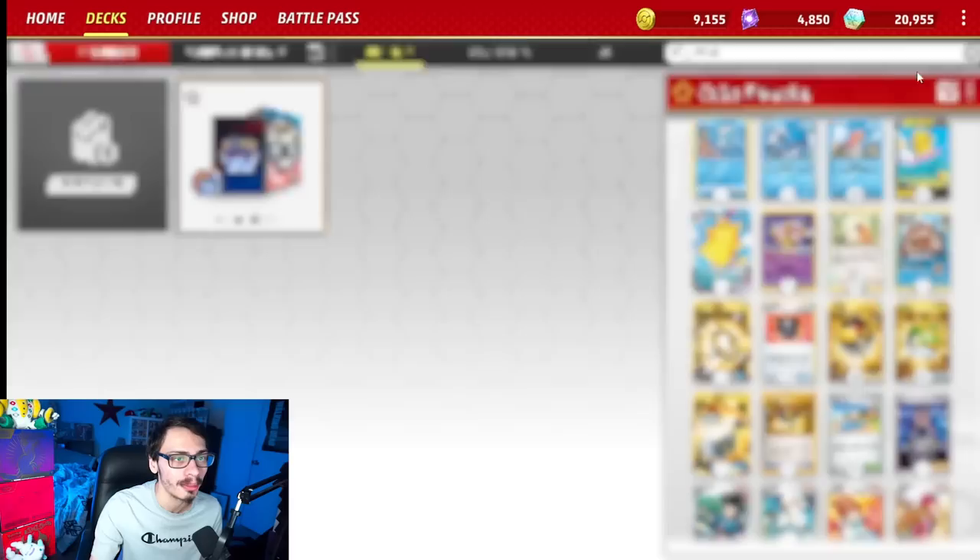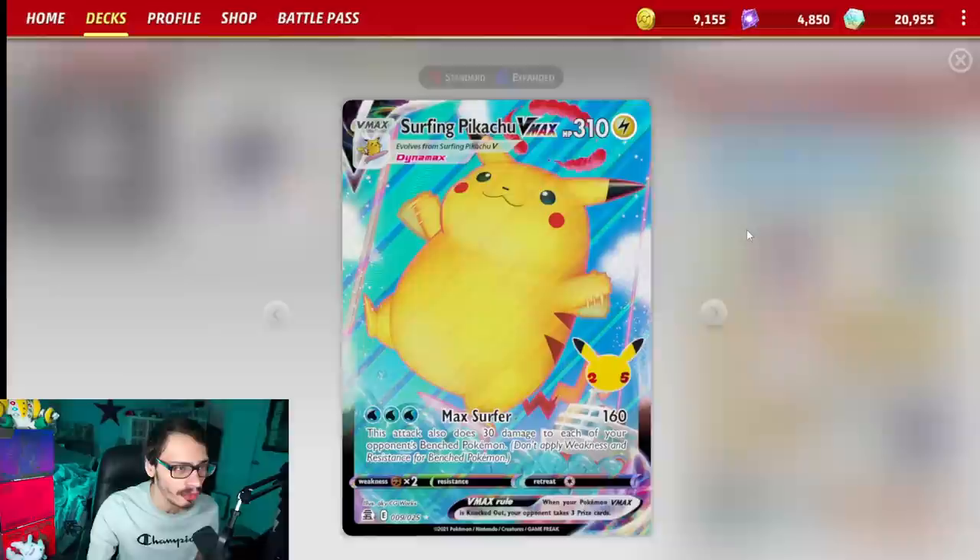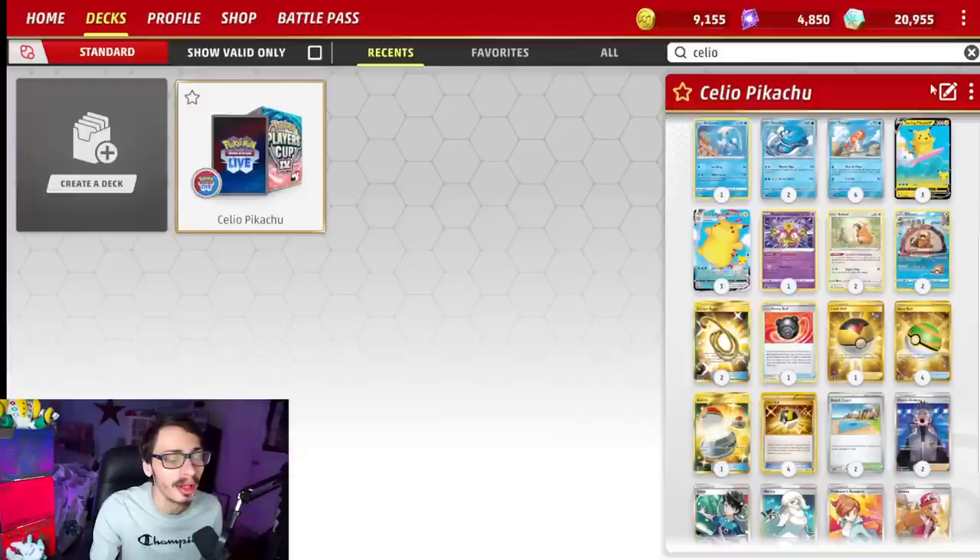We also have the single prize Articuno. Since Surfing Pikachu's attack does spread damage — 160 damage and then 30 damage to each of your opponent's bench Pokémon — we can play Radiant Alakazam to try to manipulate some of that damage and take some cheeky knockouts along the way. Yeah, this is the Surfing Pikachu VMAX deck I've come up with. Let's try it out.